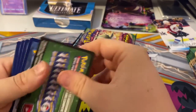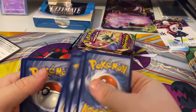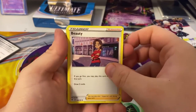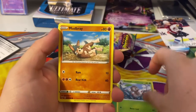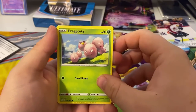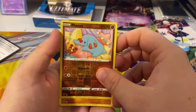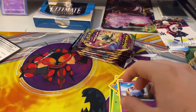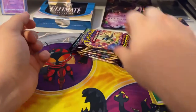Here's a code card, four from the back. We got a green energy, Shuckle, Nuzleaf, Mudbraye, Slugma, Whismur, Exeggcute, Woobat, a reverse holo Furfrou, and your rare is a Lycanroc rare. That's the first pack.